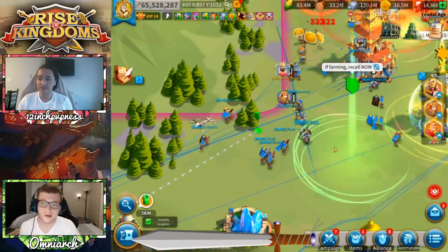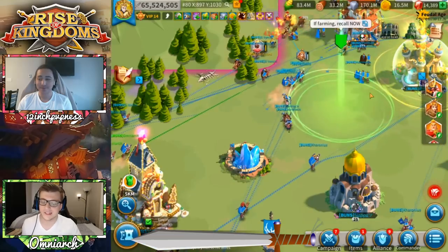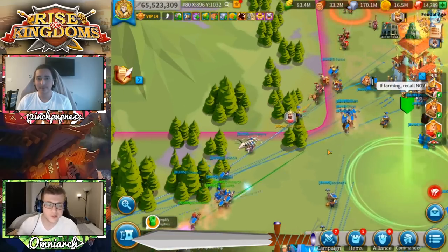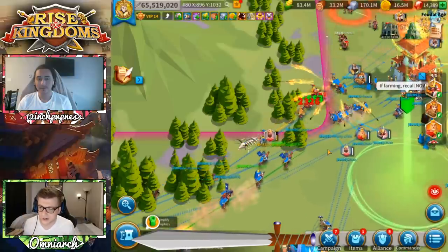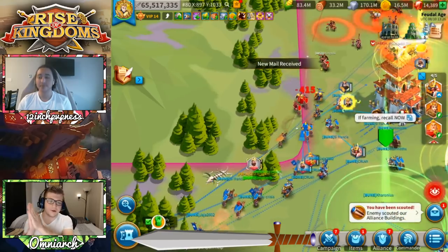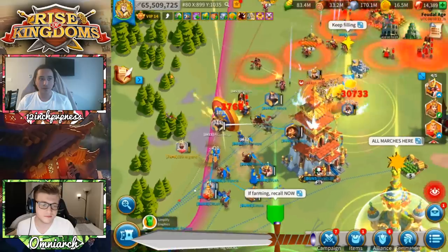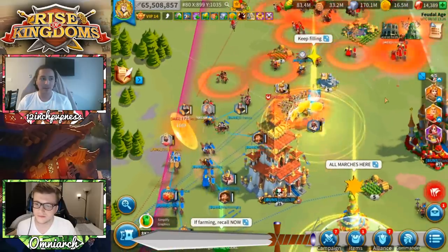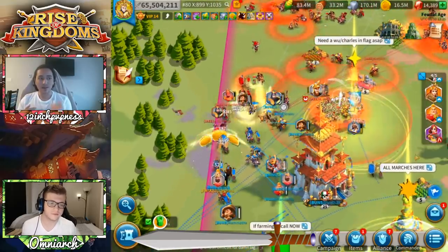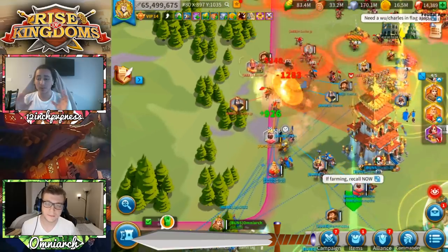It sounds like you have better skins than me, honestly. I was really excited when he brought up this idea. We have 13 bullet points to go over. The first thing I look for when searching for a new kingdom — whether I'm dissatisfied or looking at a new KVK for light versus darkness or KVK 2 — is for sure an international kingdom. Having multiple languages is really good.